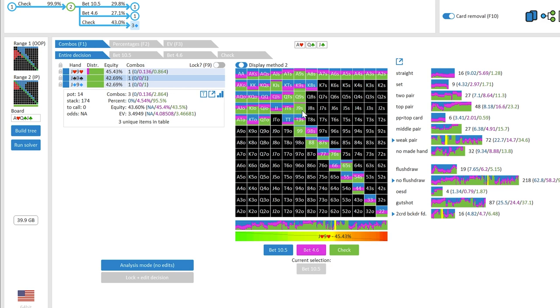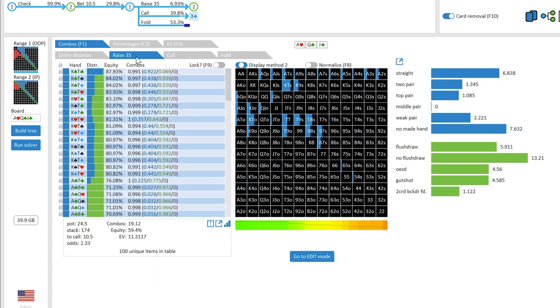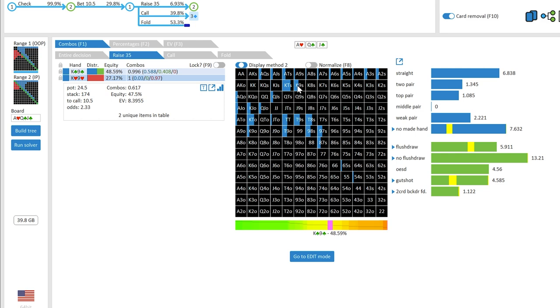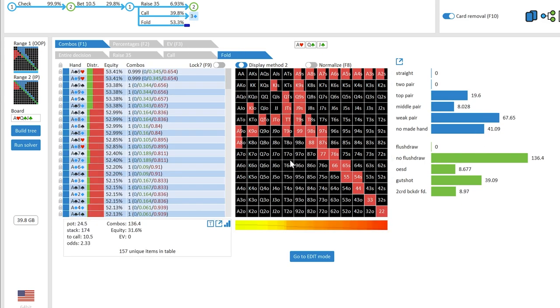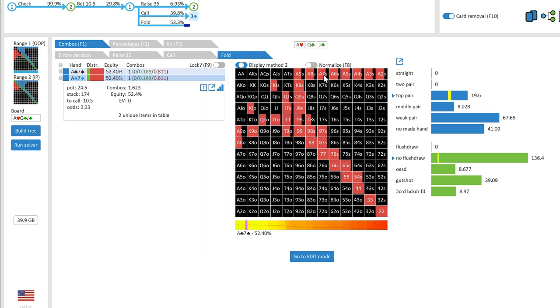One thing I like to do off-table is explore through a solver: if we decide to fire like we did, what does the solver think our opponent should do? It has them raising about 7% of the time, calling about 40%, and folding a little above 50%. Looking at the raising combos, clubs are prioritized among the suited hands. And in the fold range, notice there's actually a decent chunk of folding from the weaker ace-x hands — I don't assume most of my opponents fold many of those combos.